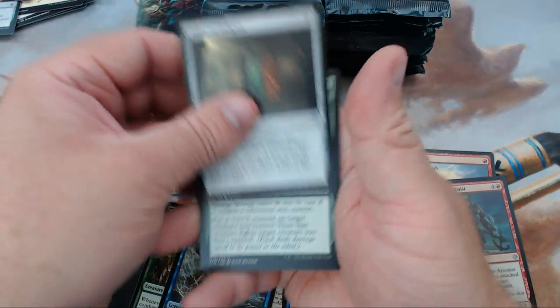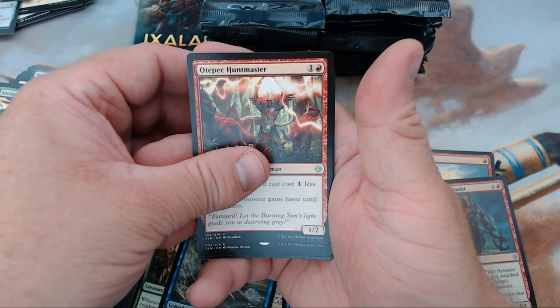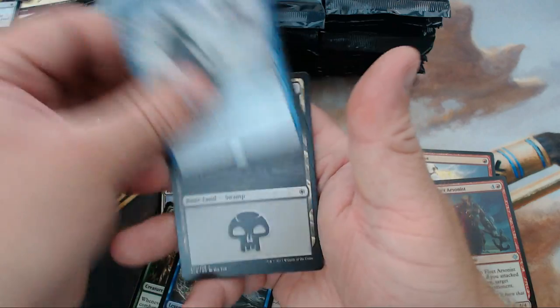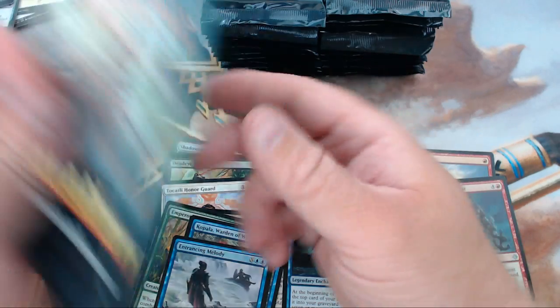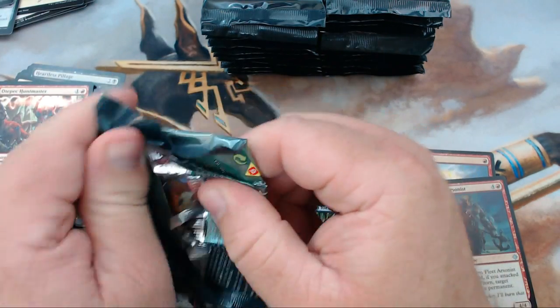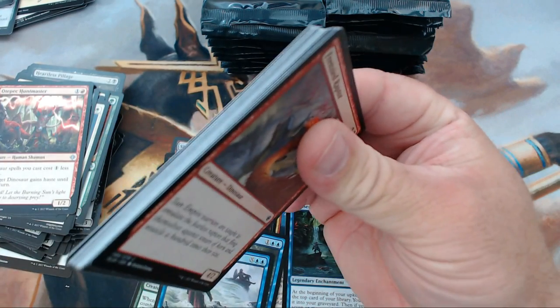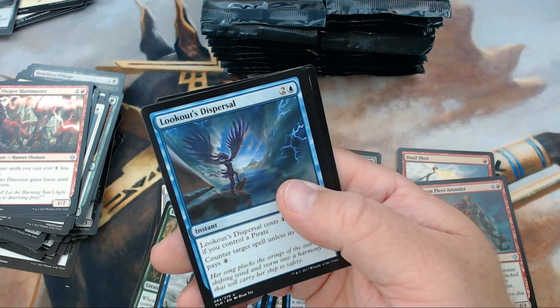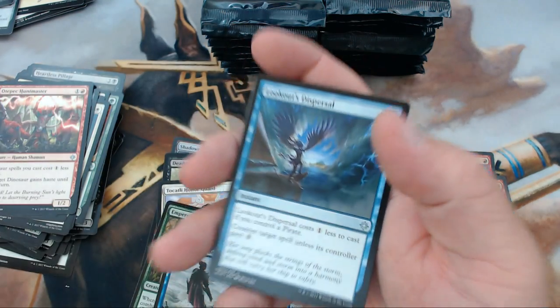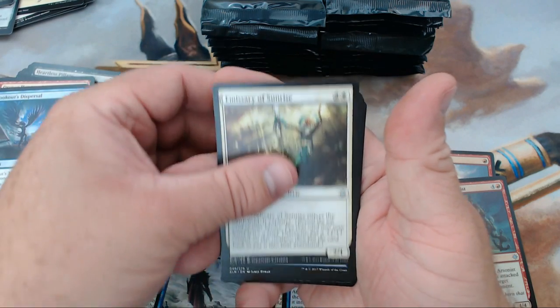We have Pillar of Origins, Savage Stomp, and Atzocan Archer — there's one card in every set, never fails, that for whatever reason I just can't pronounce. I look at it and it's like Latin to me. We also have Entrancing Melody. Moving on — we have Lookout's Dispersal, Emissary of Sunrise, Chart a Course, and our rare is Burning Sun's Avatar.